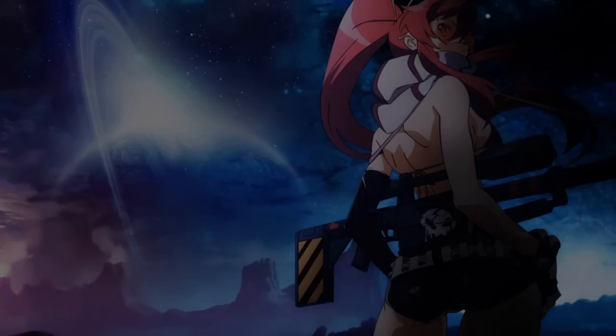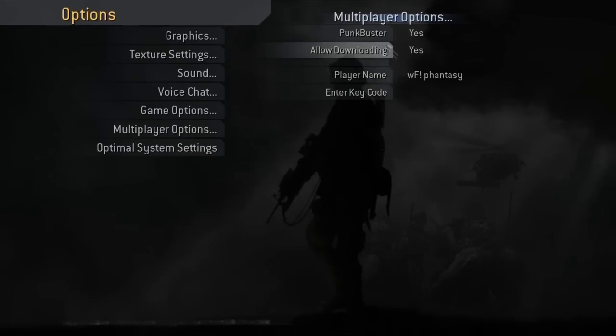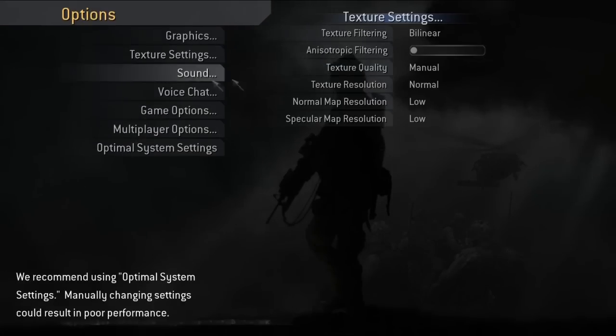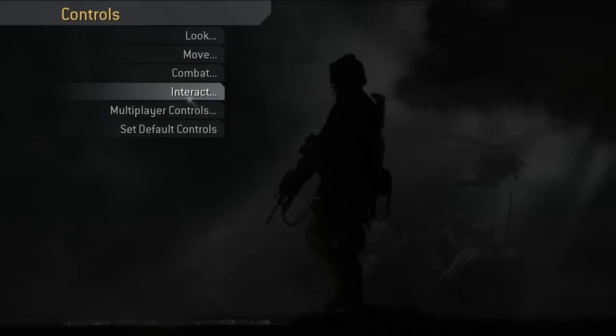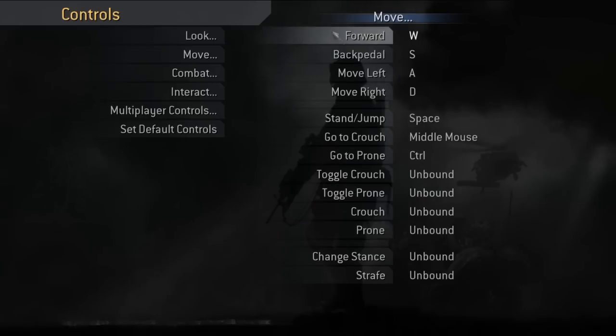When you start the game it will say your options have changed — just press no. You can see what version you're on in the corner; it should be 1.7. After that you want to sort out your options and controls. Some configs will be a little different — for example I play on a higher resolution than most people, so if their screen isn't at least 22 inches it will default to a very small resolution. Basically you need to optimize the graphical settings to suit your PC and put in your preferred controls.